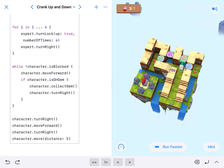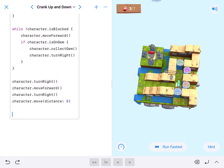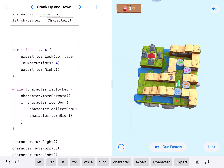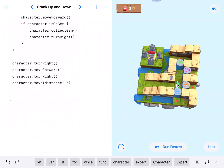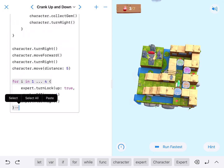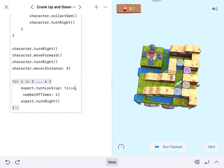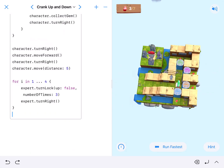Here we are, everything worked out. Now we're going to get all these platforms down, then write a function. To get the platforms down it's the reverse of putting them up — since I've already written code for that, I'm going to copy this for loop, paste it, and change the arguments. We want the expert to turn the lock down, so we'll change our argument from true to false. They started in the hole, so they only need to come down three.